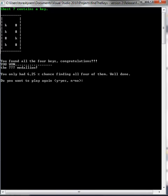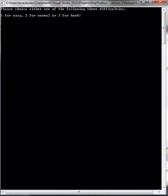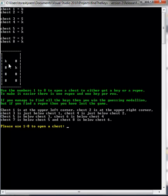Do you want to play again? I type yes, and it says: please choose one of the following three difficulties — one for easy, two for normal, or three for hard. Let's go with easy mode. As you remember, on normal mode it was only the sharp symbol, meaning a chest where you don't know what's inside. Now in easy mode, chests number one and four have a key revealed inside them.